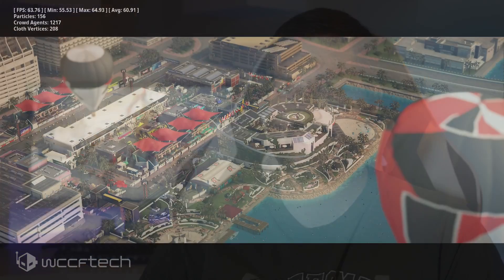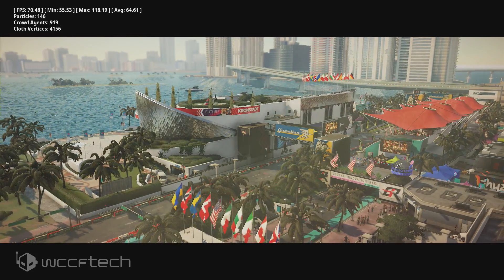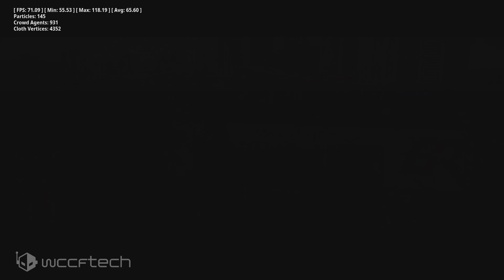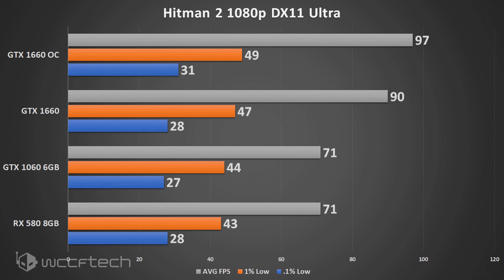Now let's get into the games. Kicking things off with Hitman 2 running at 1080p Ultra — all tests going forward will be at 1080p, because that's what this card is targeted at. We see an 8% increase in performance, which is definitely nothing to turn your nose up at.